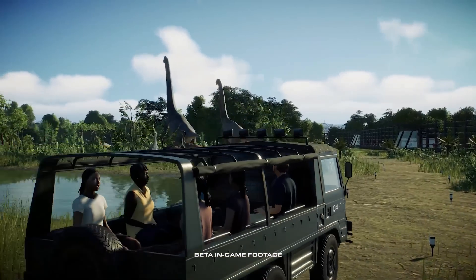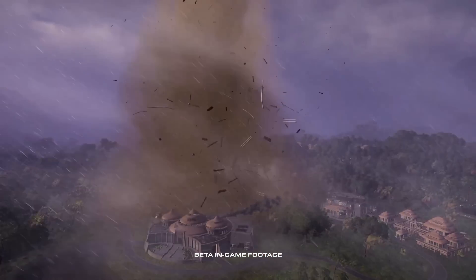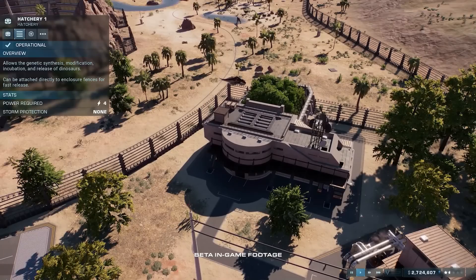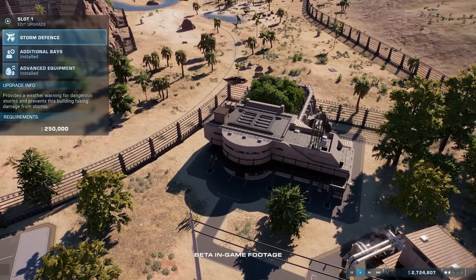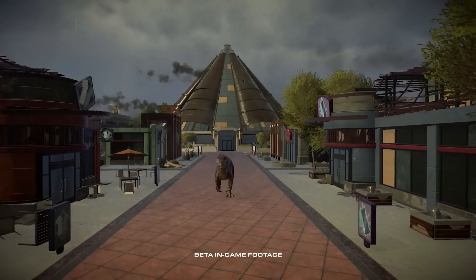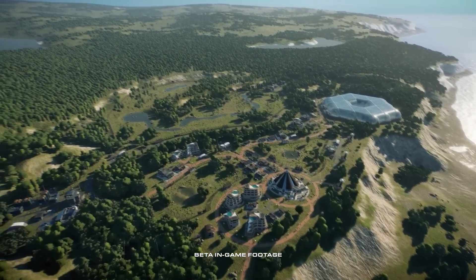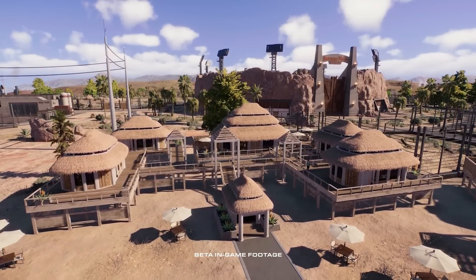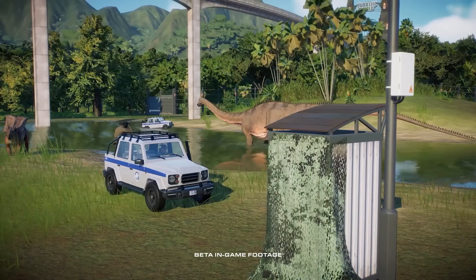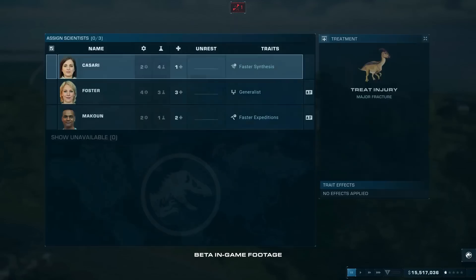Hello everyone and welcome to the analysis of the third dev diary for Jurassic World Evolution 2. It's only appropriate to sum it up in three words: Wow. I'm so excited about this game and this was the perfect dev diary to ramp that up. It wasn't new information from start to finish, but we saw some new species, we finally saw the Spinosaurus, and we got a look at just how huge some of the maps are going to be. Jurassic World Evolution 2 launches in less than two weeks, so consider subscribing if you want to see all the content. In this video I'm just going to highlight the new and exciting information to make it as snappy as possible.